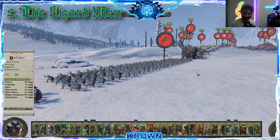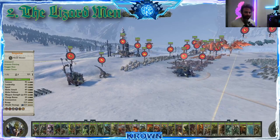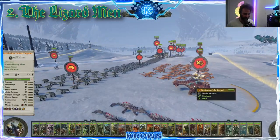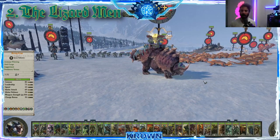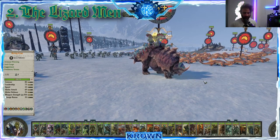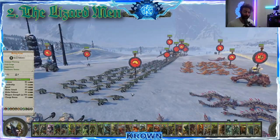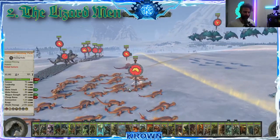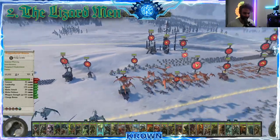This faction doesn't really have any traditional range. They do have what works as artillery in one of the Stegadons, which has a massive solar engine on his back. But they lack the same artillery that a lot of the other more powerful factions have. This faction is really intended to run — that's where they shine, and they do an incredibly good job at it. They have okay cavalry, not the best but serviceable, good enough to run down routing units. They also have unique units like the Salamander Hunting Packs and flying Terradons, which can harass units as well.